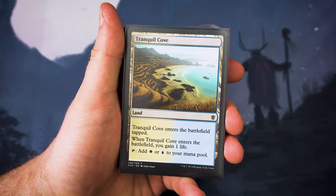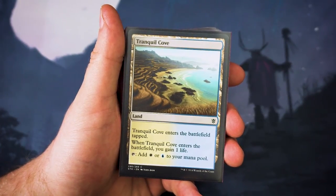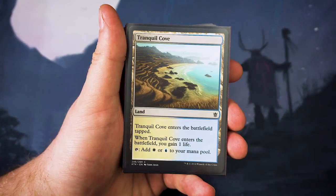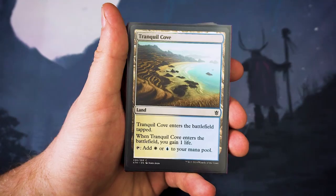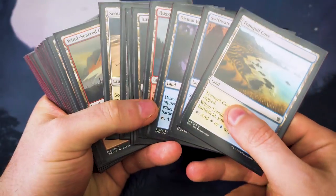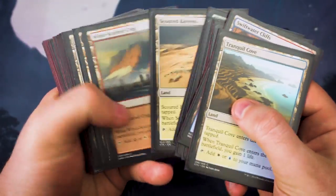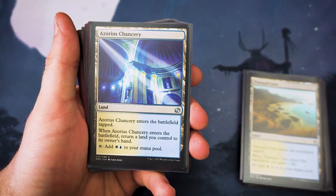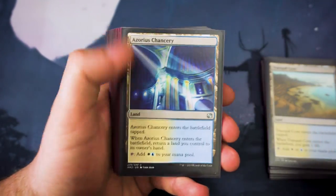Into our land section now. Pauper doesn't necessarily have the most availability for dual lands — you're definitely going to be struggling here if you're coming from a powered cube thinking you'll have loads of options. You've got some decent enough lands for doing the job but they're just not going to be as quick. To start off with, we've got the gain life lands, which do a decent enough job. They come in tapped, you get one life, and each of the colors has one, so you can play a turn one and get yourself an extra bit of life.